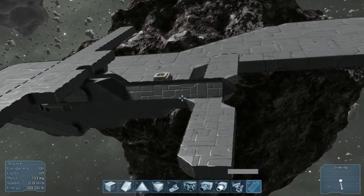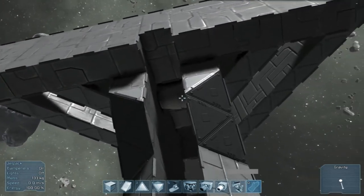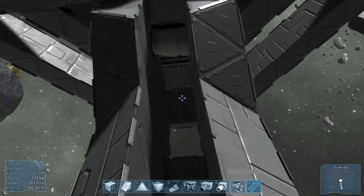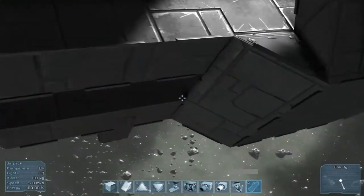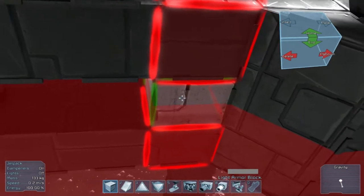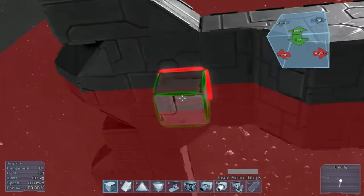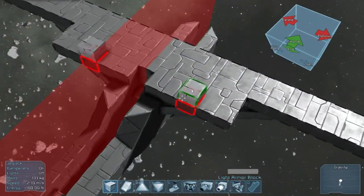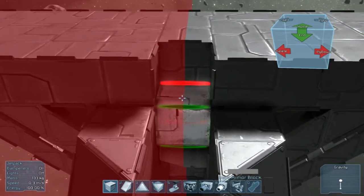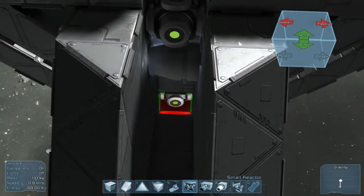We have one set of left and right thrusters. I don't know if this is going to be enough, but we're going to try and work with it. We also need to know where these blocks are going to go, so let's fill this in so we know how much room we've got to work with. Let's hide a power block there. We also need some gyros too. Let's turn the mirror mode off for now.